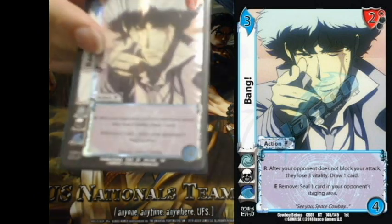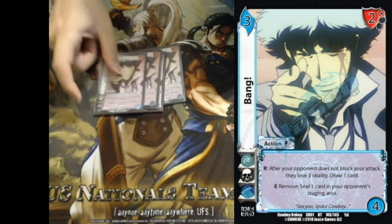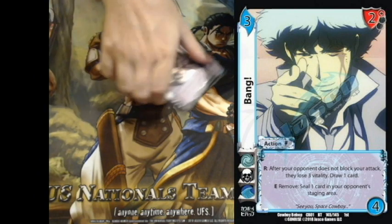When your deck has four Bangs in it and four Evokes, it becomes really hard to die. And when your name is Spike One, it becomes really really hard to die. It's great, you should try not dying sometime.